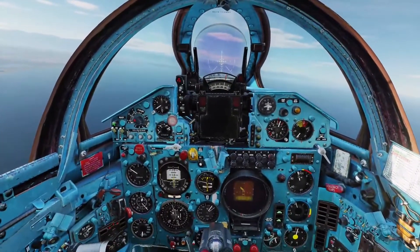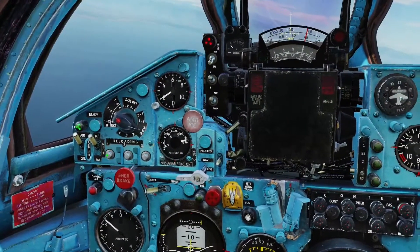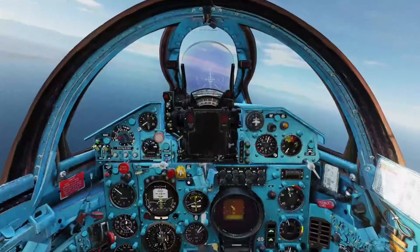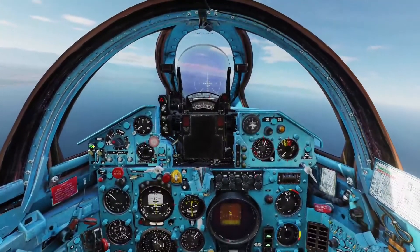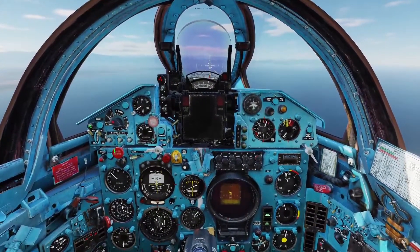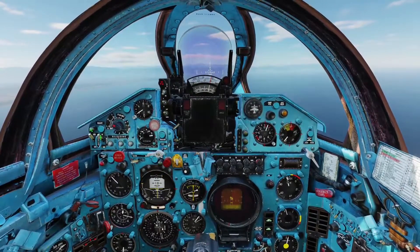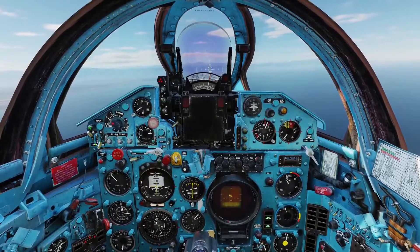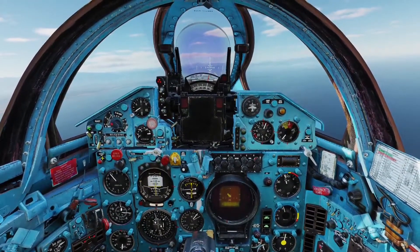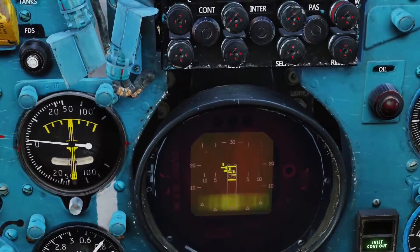Before we lock up a target, let's look at our weapons. We've already armed the gun — you just push that and you hear almost like a pow sound. For the semi-active radar missile, we'll go down to the second switch here to SAR and leave that in the up or air position. Then we'll come over and lock up the first target.